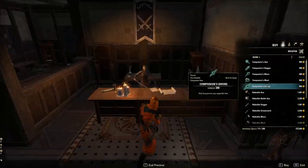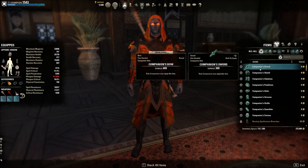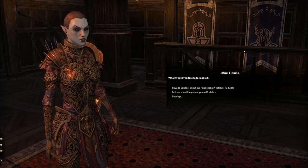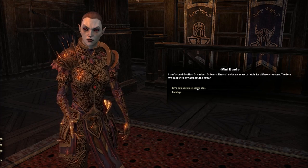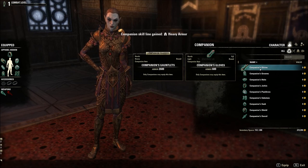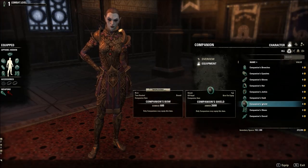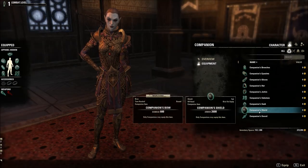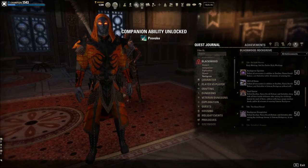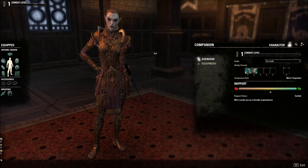Think of the companion gear system as a simpler version of the player gear system. You'll find companion gear less frequently — from killing mobs, collecting items, etc. Companions don't have separate storage, so no extra inventory to babysit. Items come in limited traits and qualities, with max quality being purple. You can sell companion gear on traders. You cannot craft item sets for companions. Pro tip: once you unlock a companion, head to the Blackwood Leyawiin vendors — weaponsmith, woodworker, etc. — who sell white gear you can equip immediately.